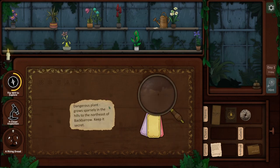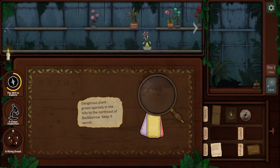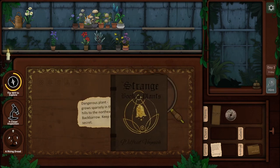Is this a new clue? 'A new dangerous plant grows sparsely in the hills to the northeast of Backbarrow. Keep it secret.' So we haven't really done anything with our plants yet. We can have a good look — maybe we have some of this new plant that we know about.